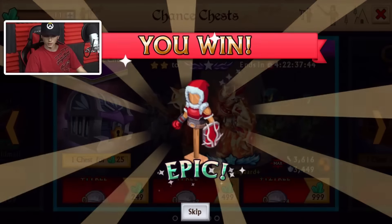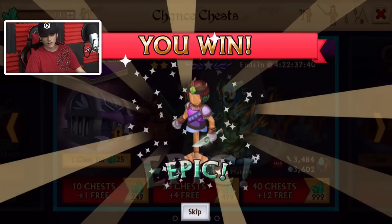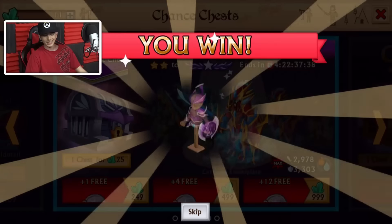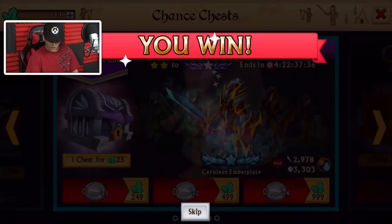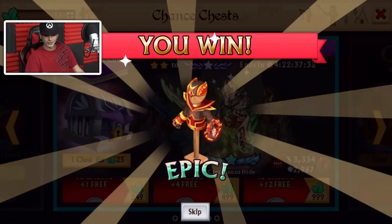Bronze — oh wait, silver. Two star fusion boosts. Judic. Let's get into the real stuff. We are getting so many old epics. It's incredible how many old epics there actually are.